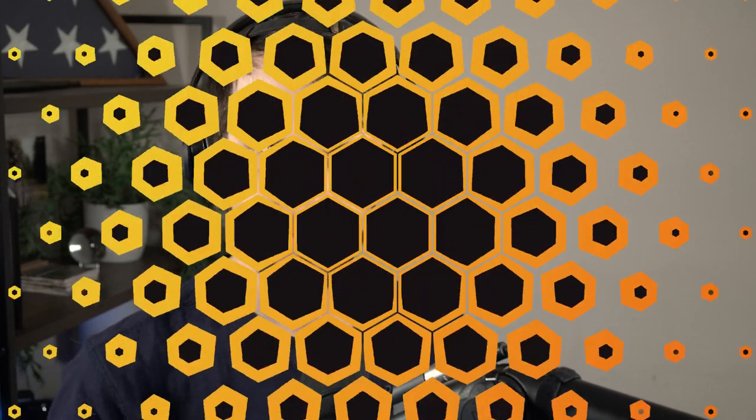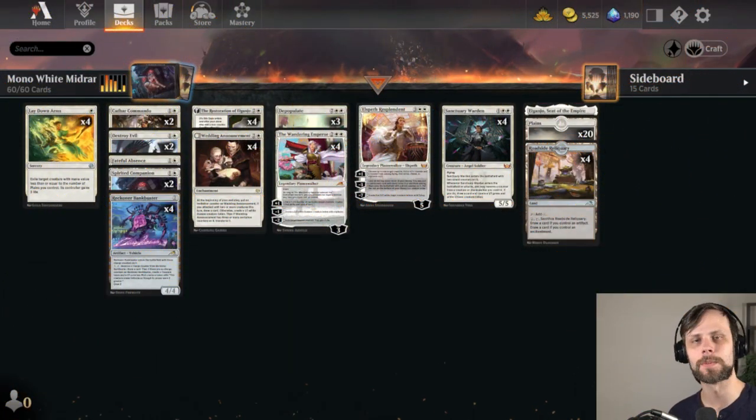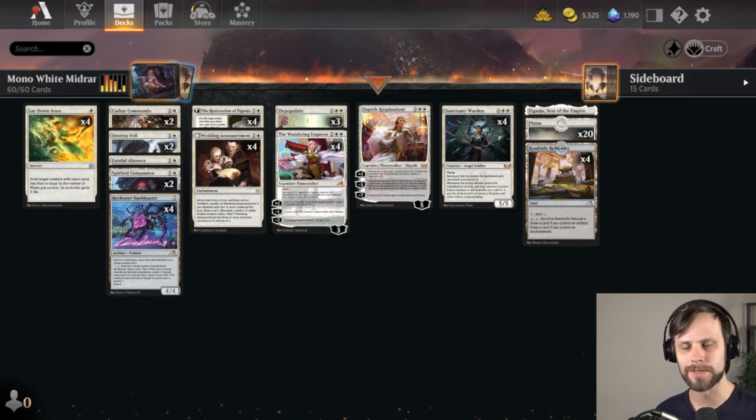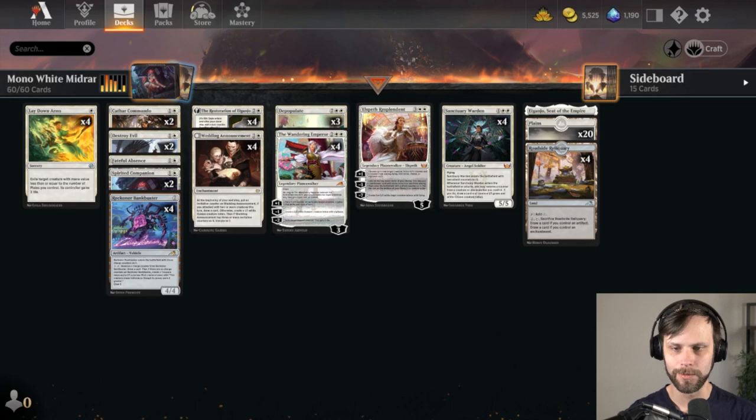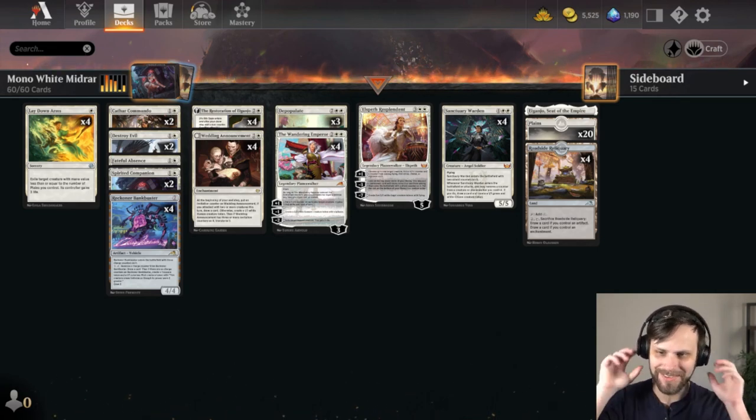Welcome back to It Resolves where we play a new deck every single day. Today's deck is Mono White Midrange. Here in the channel we love to play new decks, have some fun, and hopefully learn a little something along the way. I can't guarantee that we'll always learn a little something, but we certainly will try.